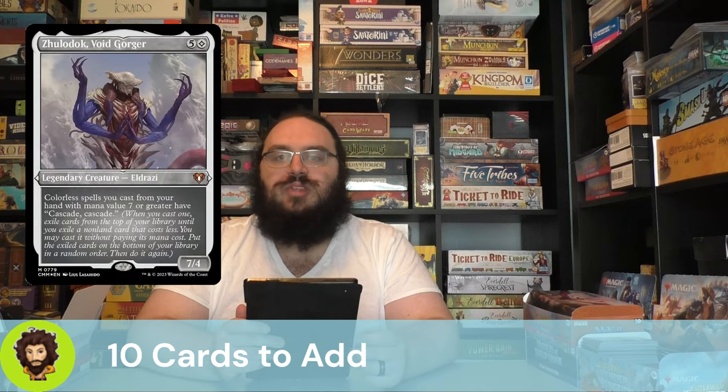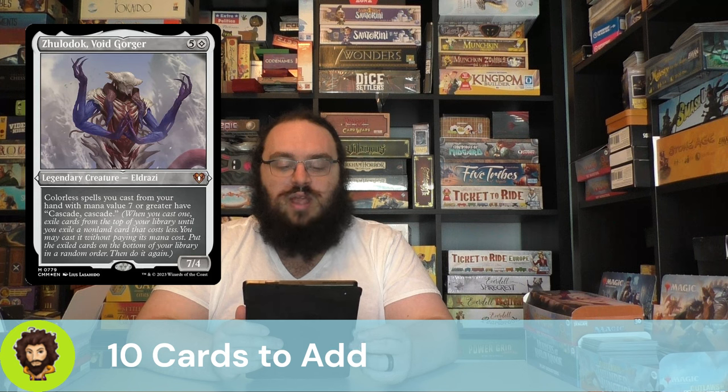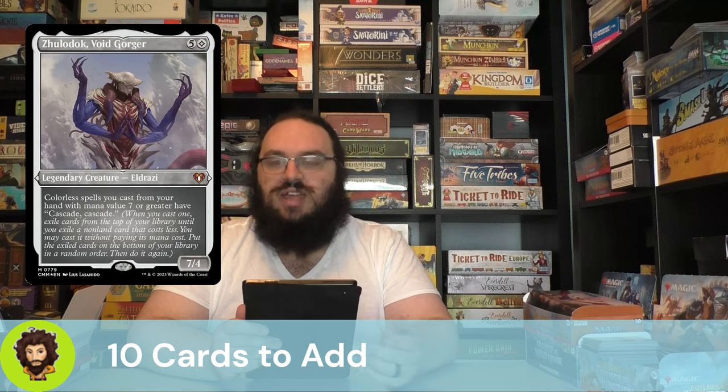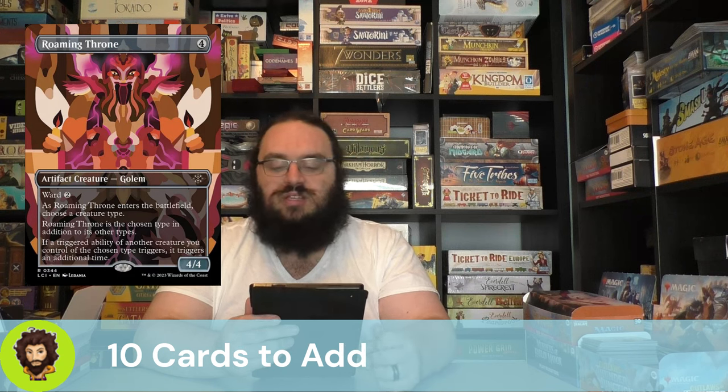Up next is Zuladok Voidgorger, the commander from a previous Eldrazi precon. It's a 7/7 for six colorless, and spells you cast from your hand with mana value seven or greater have cascade cascade. We have a lot of expensive Eldrazi to cast, so letting them cascade is going to be a chef's kiss moment. Following that is Roaming Throne — you'll choose Eldrazi and double up on all of their triggered abilities, which will really let us pop off.